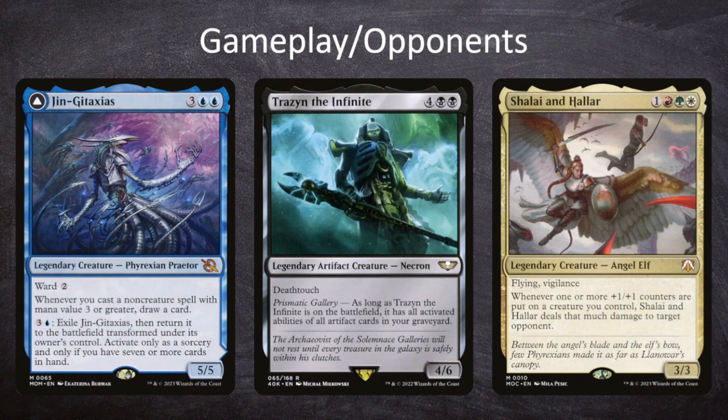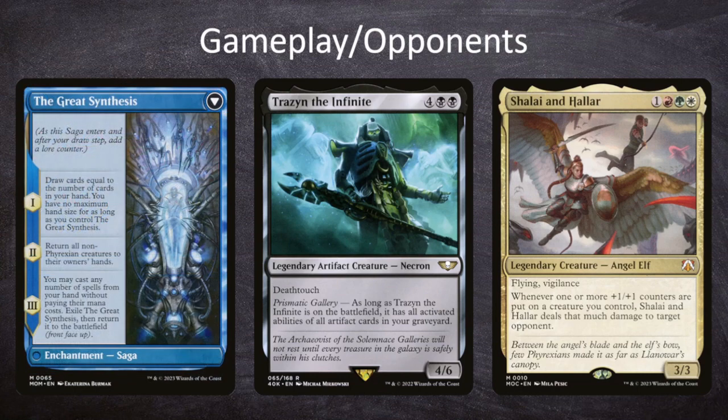We're joined this week by Jason playing Gingerbrixias, Sean playing Trazen the Infinite, and Bilal playing Shalai and Halar. Jason's Gingerbrixias deck looks like a blue control deck — he wants to draw a ton of cards and cast non-creature spells, building more around The Great Synthesis than the front side: returning all non-Phyrexian creatures to their owners' hands, being the only one with creatures, and casting a bunch of spells for free. Control is Jason's specialty, which concerns me — our deck wants to cast big spells in a turn, not a ton of little ones, so counter spells could be a real problem.